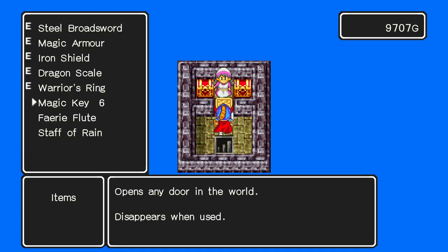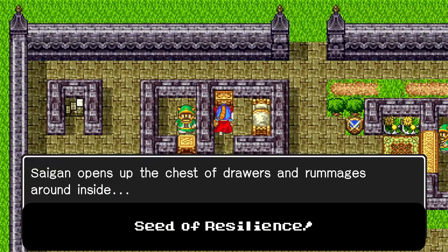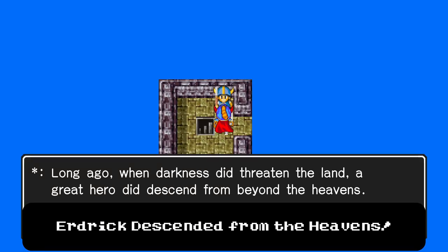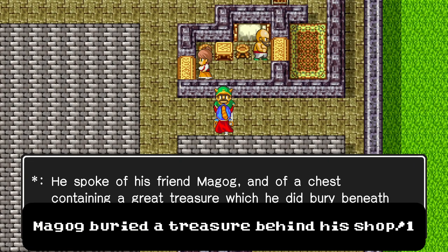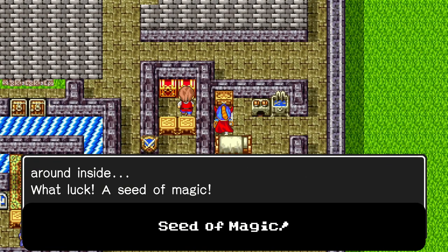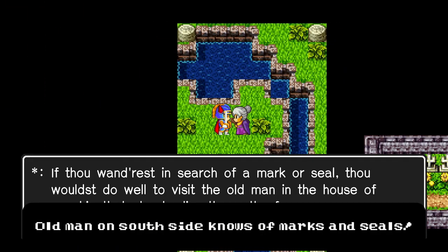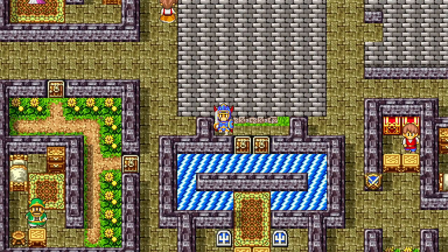Cantlin is home to many shops and lots of information. The armor of Erdrich was passed down to Magog. Find a seat of resilience in the inn. Erdrich descended from the heavens long ago. Magog buried a treasure beneath the tree behind his shop. Find a seat of magic in the southeastern house. If you seek a mark or a seal, visit the old man on the south side of town. There's a really nasty damage floor here, so we'll come back later.